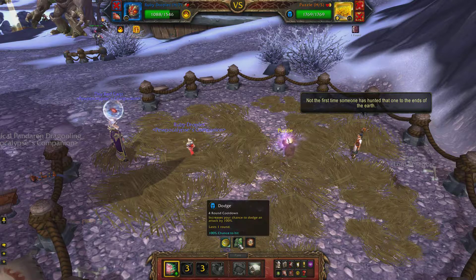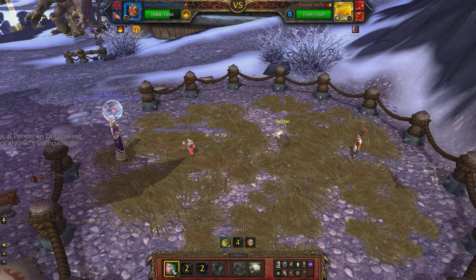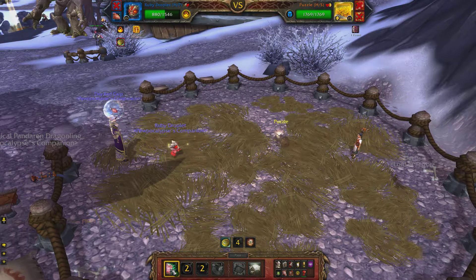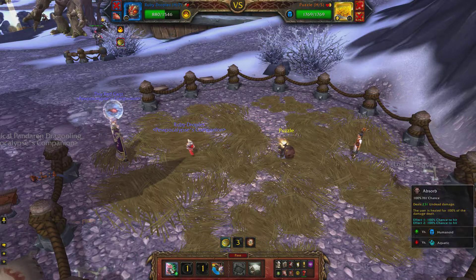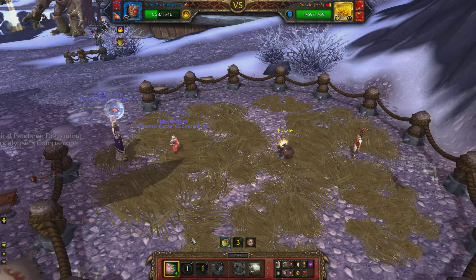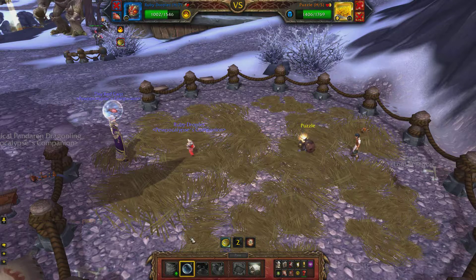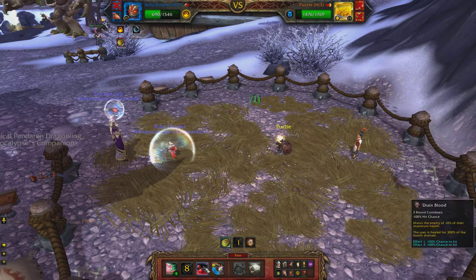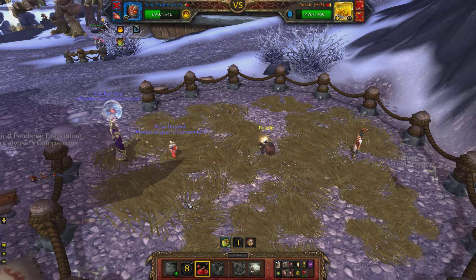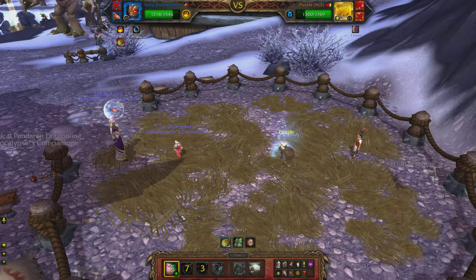This pet loves to dodge and then he does this portal thing — it's basically just another dodge. The only thing I can caution you is if you need to heal, make sure those abilities aren't up so you don't use Drain Blood right when he can dodge. Normally he only does his dodge on cooldown, and he won't do his portal until he's almost dead.